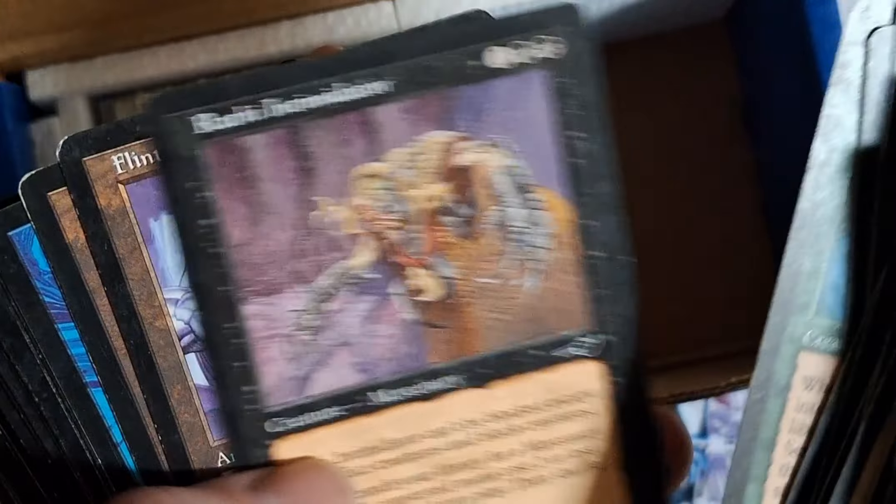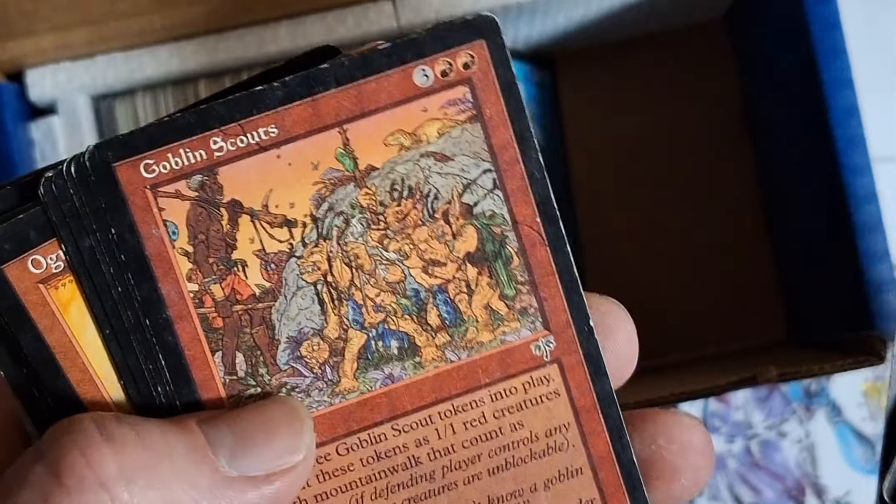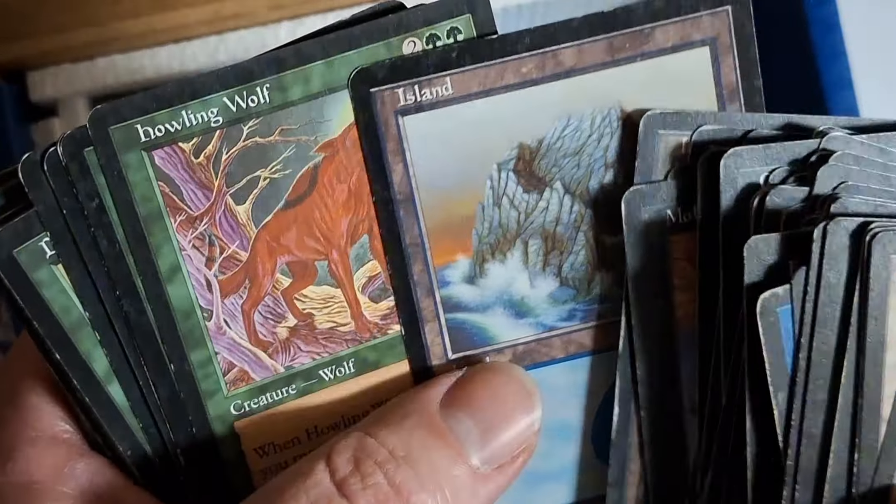Some of the old centaurs and elves look just so cool. A bunch of these ones are from Mirage, I believe. I always came out and bought some packs here and there. They started adding foils and I didn't really know what was going on with the foils at the time.